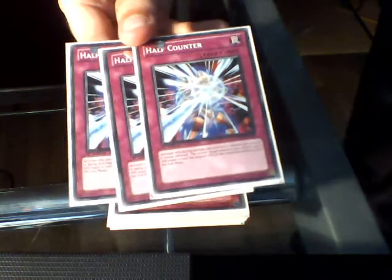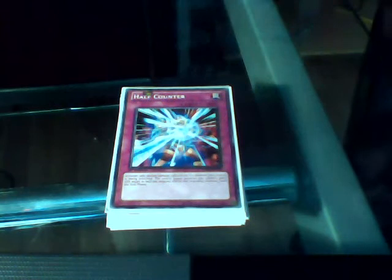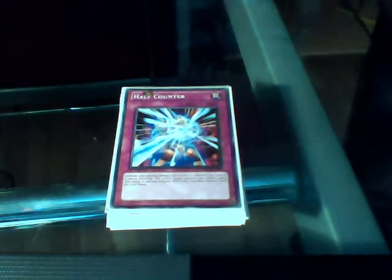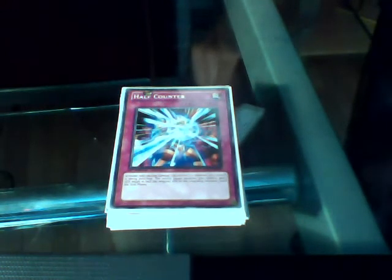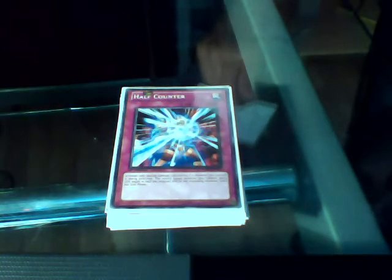This is Half Counter, and Half Counter lets you, when one of your monsters is attacked, increase your attack by half the attacking monster's attack. So using this when your monster is attacked, you get a monster that has gained half their attack amount. If your attack is double their attack, then you will likely win and they will take some life point damage. Half Counter is very effective — so if you have a monster of 1,200 attack and a monster of 1,800 attack is attacking, you will gain 900 of their attack and they will take 300 damage.